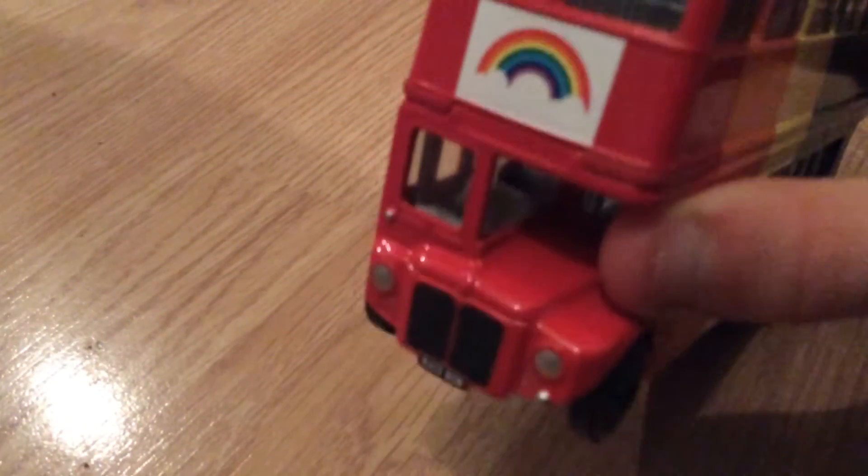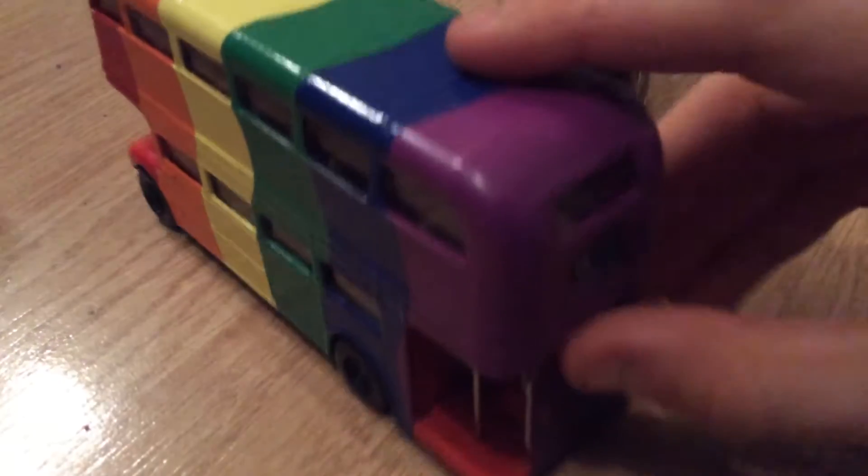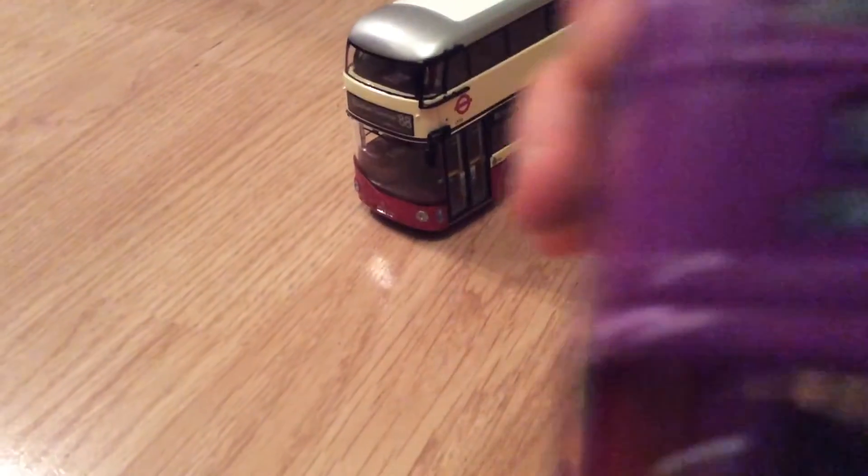Here is an old Routemaster for London — a rainbow one. The number plate is RA30BOW — rainbow — red, orange, yellow, green, blue, dark blue, and purple. The back says route 15 to Tower Hill.